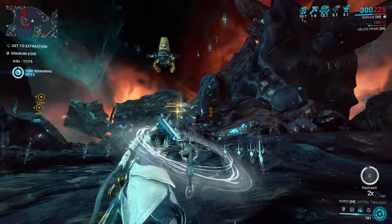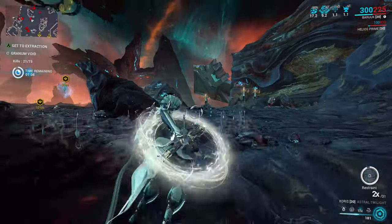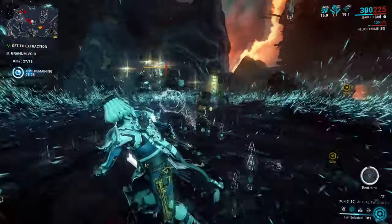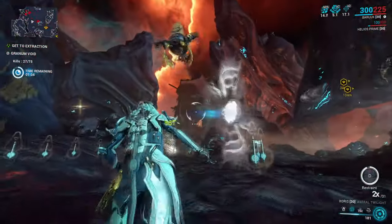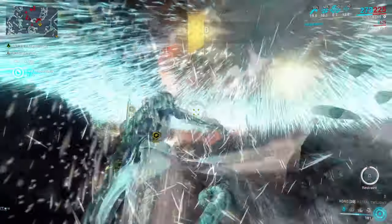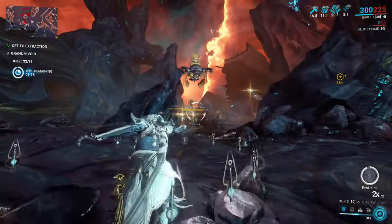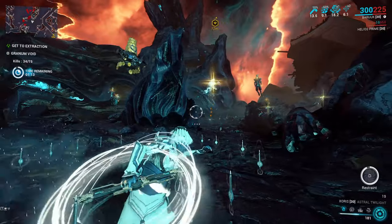That feature can also be used to free up three captured Solaris within the area — your fully charged explosion just needs to be relatively close to them. Pretty convenient way to get some free standing, as each Solaris gives you 300 standing. Freeing them also extends your timer by 20 seconds per Solaris, which can be of help.